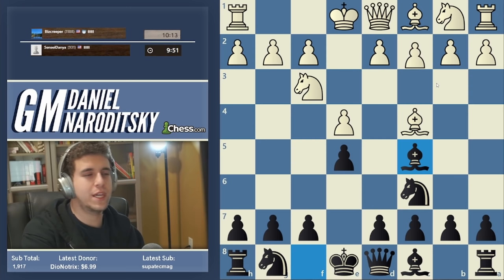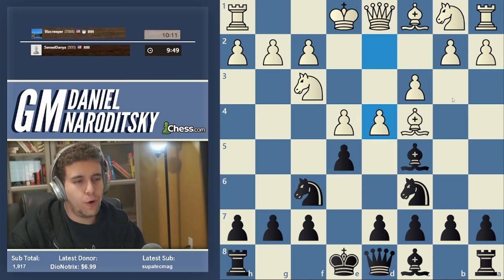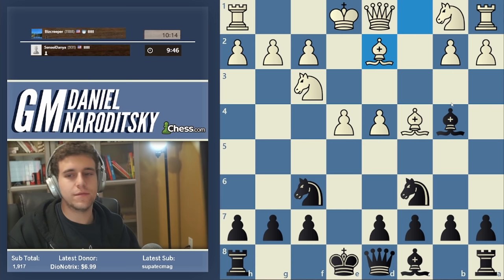c3 is the main move, then we go knight f6, and white has d4 and d3. d3 is what the big guns play; d4 is the old main line. This is the traditional move and leads to an extremely theoretical line. After e takes d4, c takes d4 — very importantly we don't drop our bishop back, as this allows white to steamroll in the center. We have to give this important check on b4, gaining a tempo to either capture the pawn or strike back in the center with d5. Bishop d2.